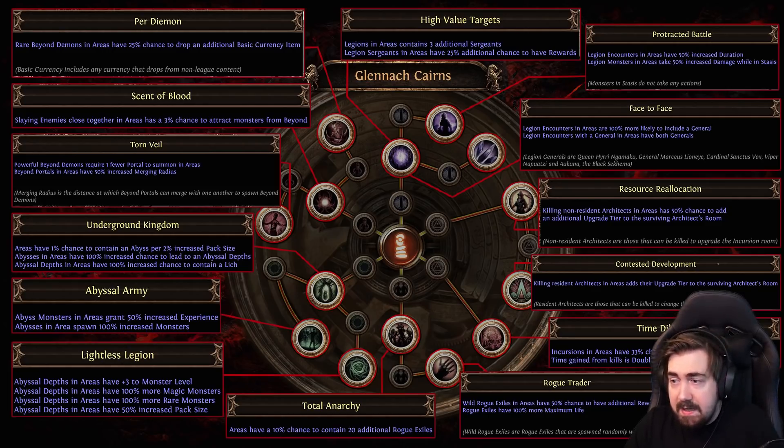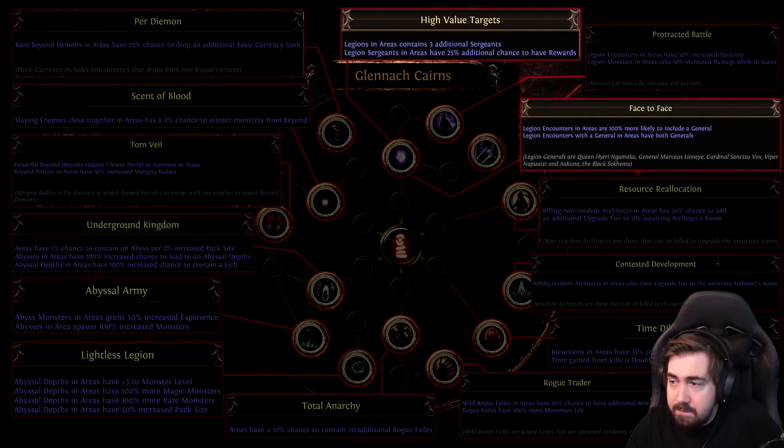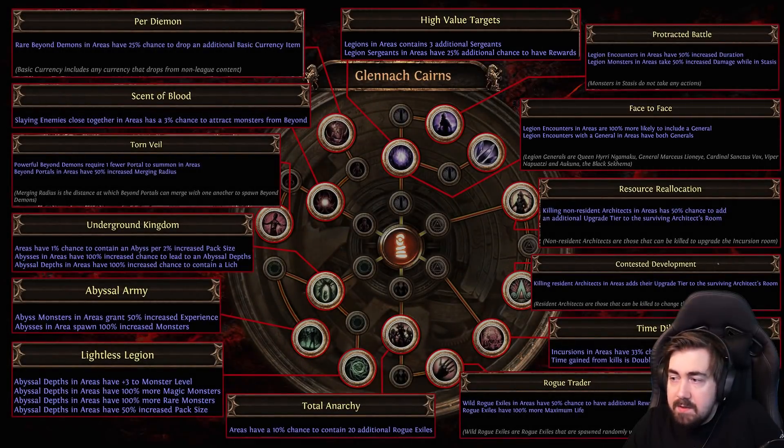There's also going to be more respeccing than I'll be doing. My legion stuff here with High Value Targets and Face to Face are really really good points — especially Face to Face, which makes sure there's a general every time you have a legion. So you'll get quite a lot more splinters from that. Sadly, Emblematic has been removed so we can't get that outside of watchstone things.